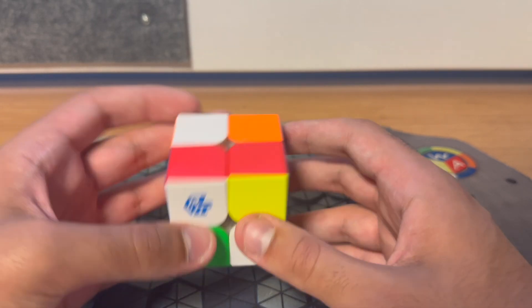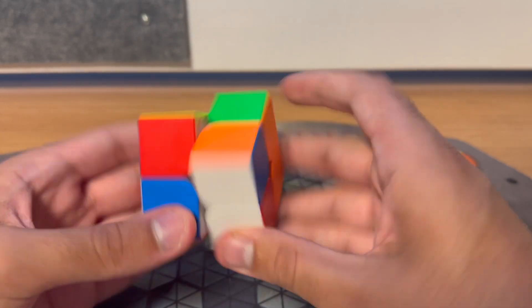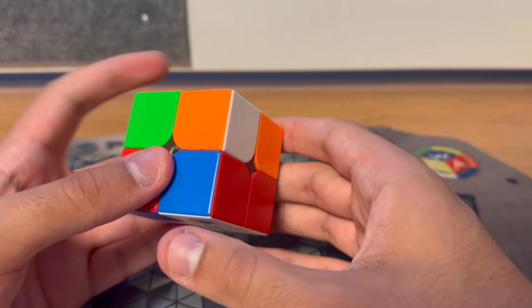This is the first round of the solve, which was a .77. I saw on white you could do three moves into this last-slot where you can do this five-move log, and then you just have a U2 AUF. So that was a pretty good eight-move solution.